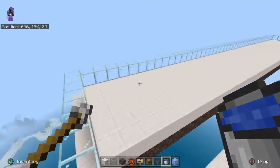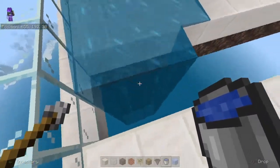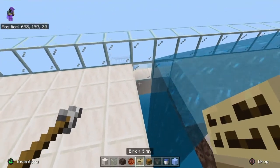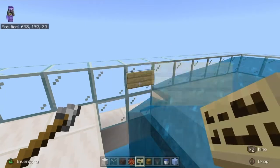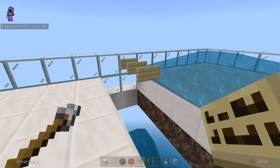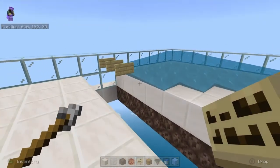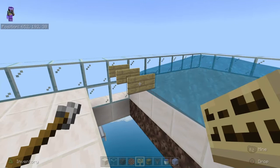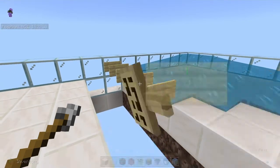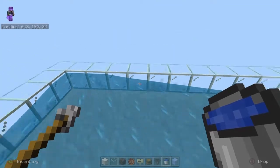Now that we've got the layer in, you need to add your water on top. This is where you need the signs — place your signs or fence gates, whichever works easier for you. Just be careful not to break any of the signs, otherwise everything is going to be a mess. Let me put these signs in.